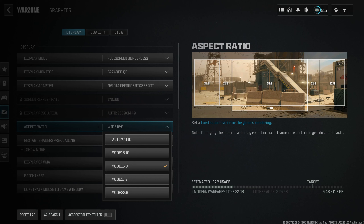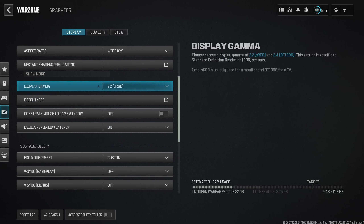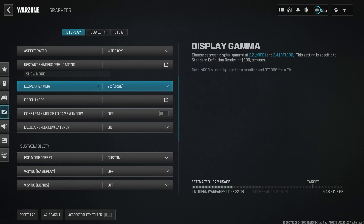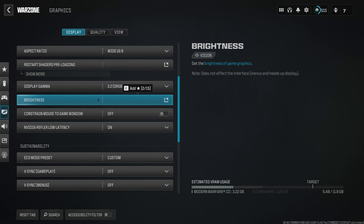Aspect Ratio should be on 16x9, but if you're on an ultra-wide screen you might need one of the other aspect ratios. For Display Gamma, I have this on 2.2 sRGB — that's for regular gaming screens. But if you're on a TV, run 2.4. So 2.2 is for regular screens and BT1886 is for TV.